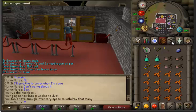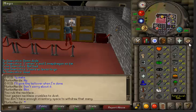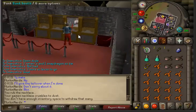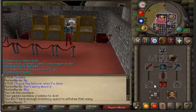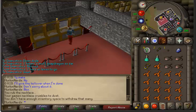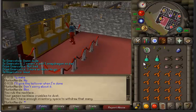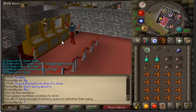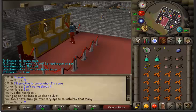So if you bring your alch supplies you could get your magic up a bit. For the setups, if you have higher defense around 70 or so, you can just bring nothing too special — just dragon plate legs and dragon boots. Another setup you could do is wear full initiate and just bring an inventory of prayer potions, and that would last you quite a while. A games necklace is definitely recommended — you don't have to have it, but it makes banking a lot faster and your trips faster, and overall makes your experience, profit, and everything faster.